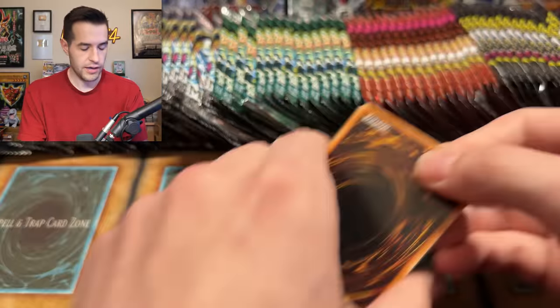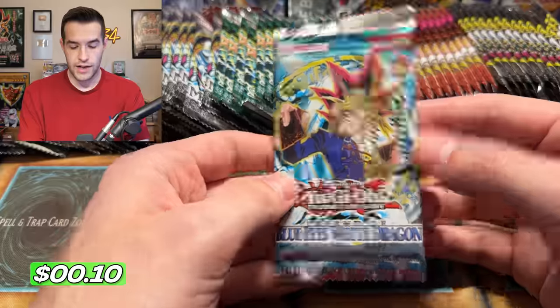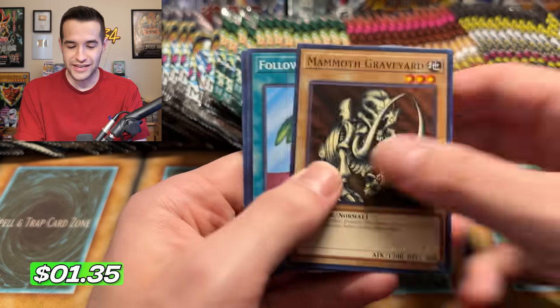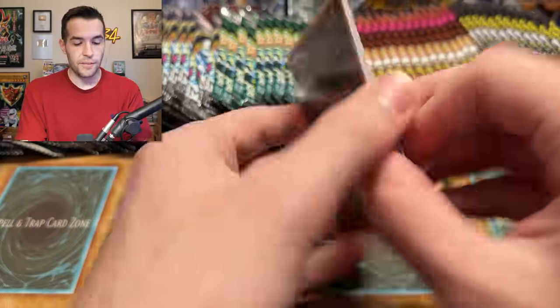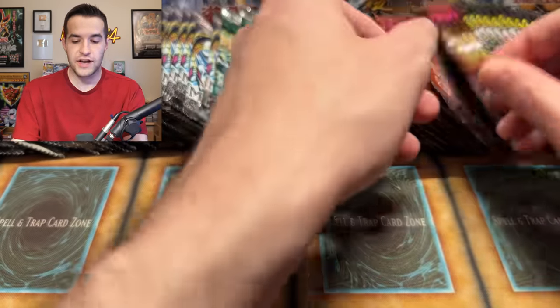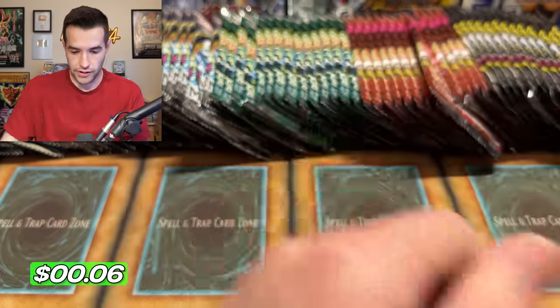Our best pull so far is probably the Gaia Invader of the Throne, or the Gaia the Dragon Champion or the Serpent Knight Dragon. We haven't had any crazy pulls yet - they've all been kind of mid. We have Illusionist Faceless Mage, Cannon Soldier, Ryukish Empowered. You know what else we haven't pulled? The Pecanio Moth - just throwing that out there. We got a Vanilla and it seems like it might be a foil - Kelsey Guardian, it is a foil. But it was not the Blue Eyes White Dragon. We have a Dimension Fusion - there's a good pull! Dim Fizz, that's a good one.